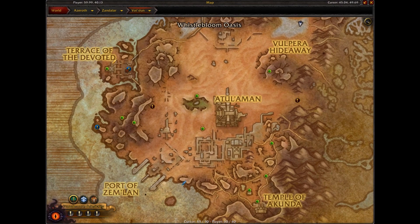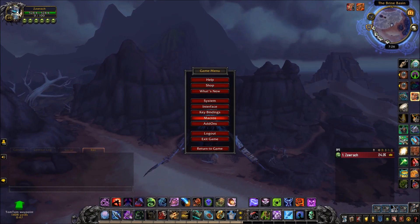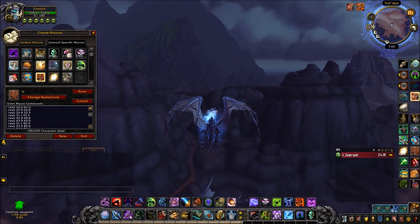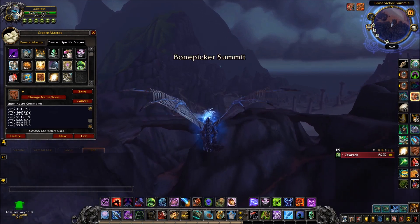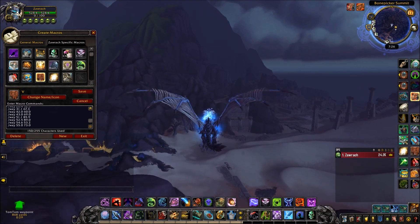Next up, you want to go mount hunting. Here's a map with a list of all of the waypoints. You're going to need an add-on called TomTom if you want to track all of the waypoint locations — if you're a mount hunter, this might be something you're used to. In my macro list there is a list of all of the waypoint locations on the map where the alpaca can spawn. I do have these all in the description down below, so you can just copy and paste those easily.